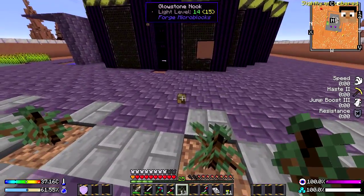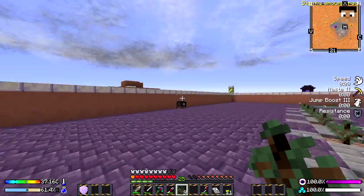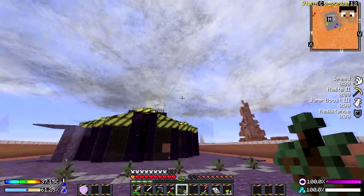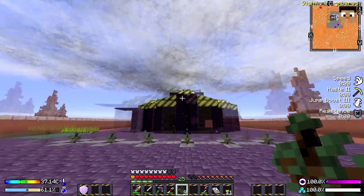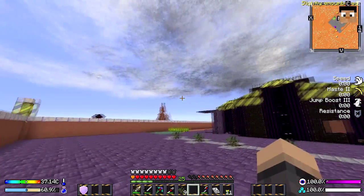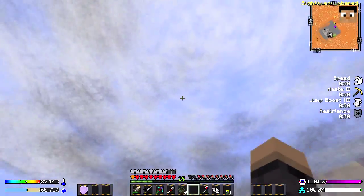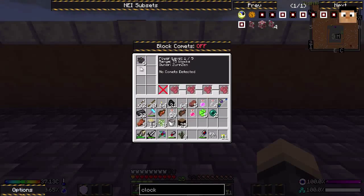I've put these little glowstone nooks at the bottom to give it light so it grows through the night. I've moved the meteor shields from all up there because they actually cover 75 blocks — so having them all up there was a bit silly really, now they cover a bigger area. Also a little tip: when you hear that noise, that means a meteor is either passing, orbiting, or landing.